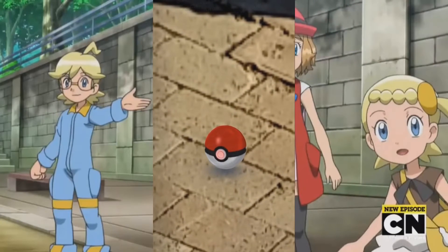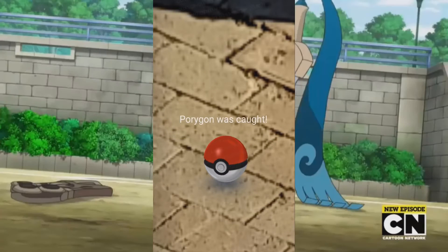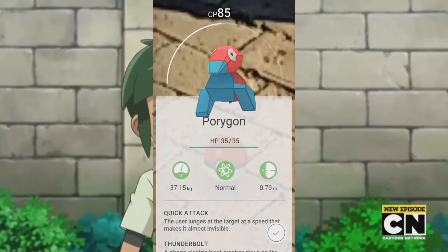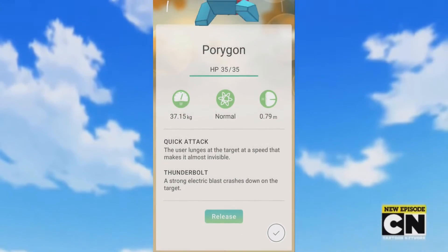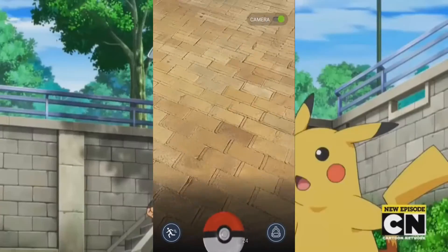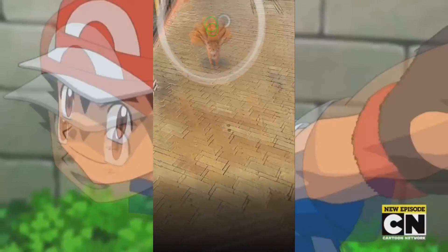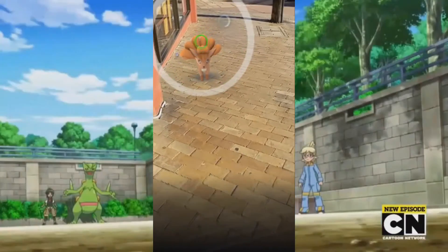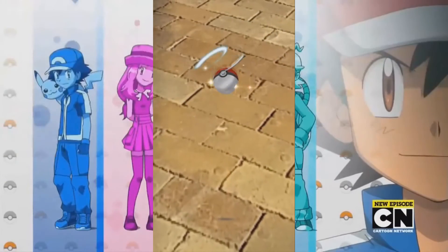Now let's move on to how to catch other Pokemon. Once you've picked your starter, it's time to go hunting for more. You find Pokemon by physically walking around your area. You'll want to focus on popular areas — around shops and public locations are your best bet for finding the most Pokemon. For example, I was in a large store today and found 12 different Pokemon.